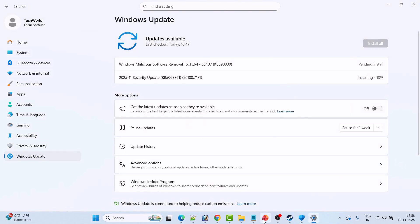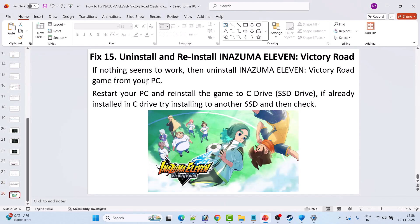The last solution is to uninstall and reinstall Inazuma 11 Victory Road. If nothing else works, uninstall the game, restart your PC, then reinstall it to your C drive or SSD. If it was already on the C drive, try installing it to another SSD or external SSD drive, then launch the game and check.